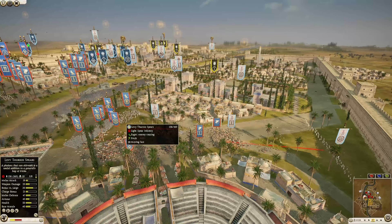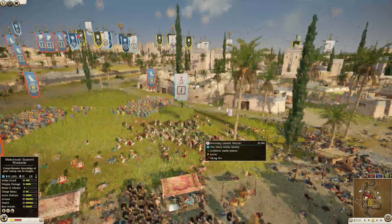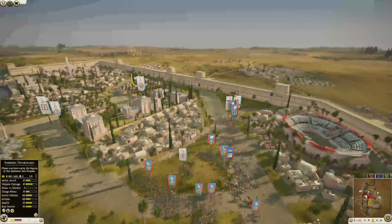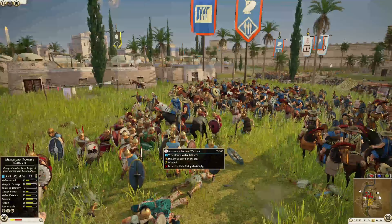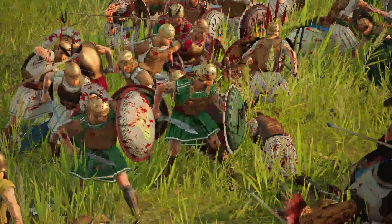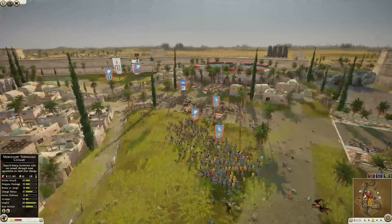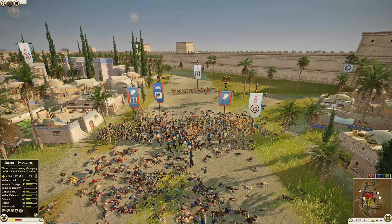That Carthaginian player kept the Thessalian cav basically locked down — not letting them get through the lines because that could have been really bad with that 67 charge bonus. But we've got a Samnite chasing — and the Sherdman swordsmen are making their way over. The Samnites just took a big charge and are being surrounded. They're getting hit by a ton of murder sticks. That Samnite is done. That Thessalian cav is looking for another opportunity to get through.